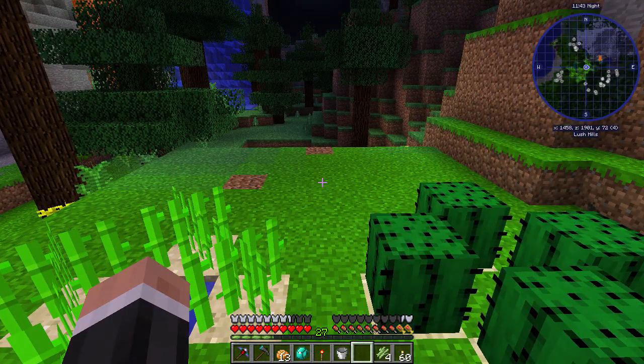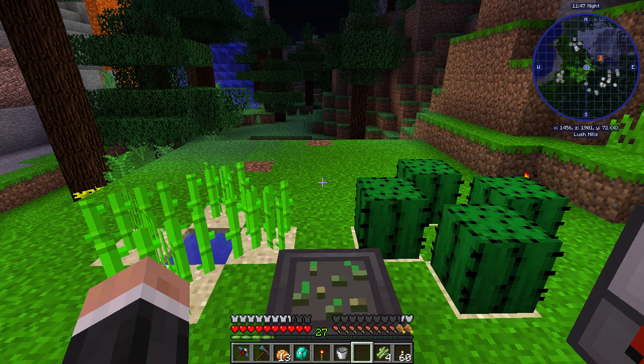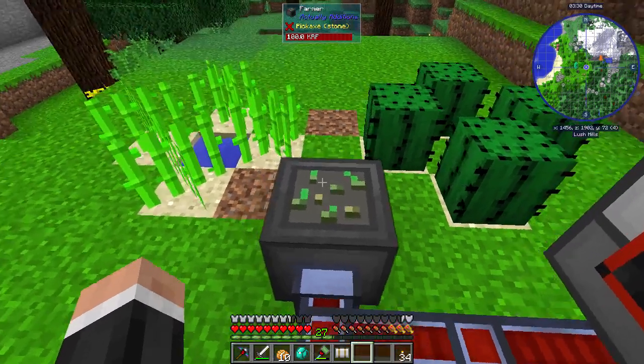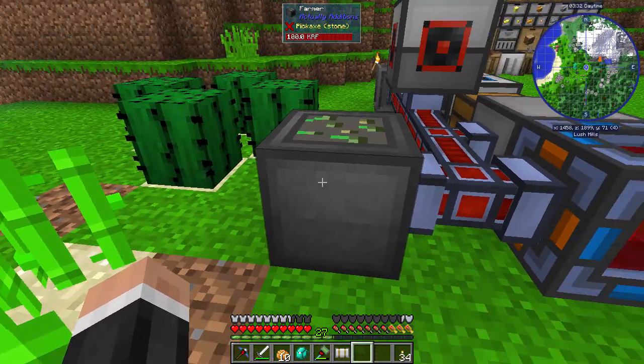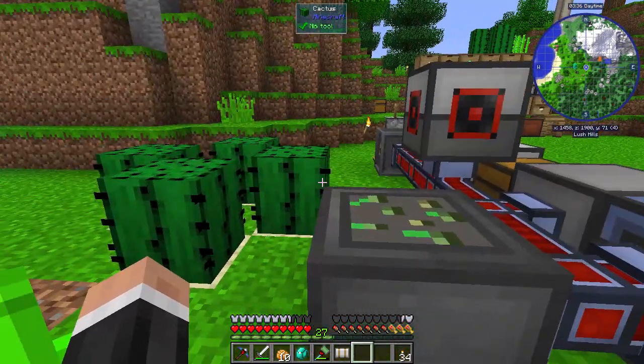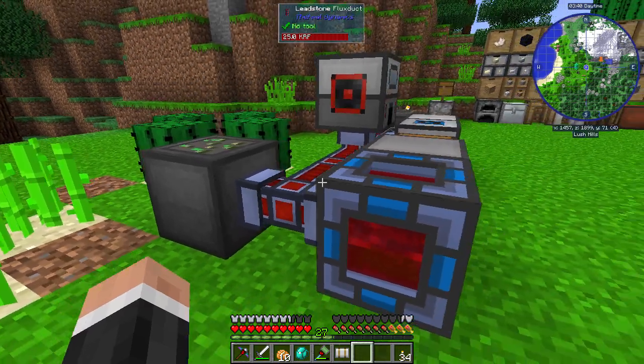I'm going to let this run for a little bit and we're going to start making a mob farm now, then get back to this at the end of the episode. Our farmer is working nicely — you can see it's harvesting cactus and our sugar cane. It goes slowly, but it is automatic, which is great.